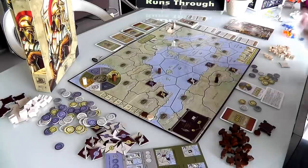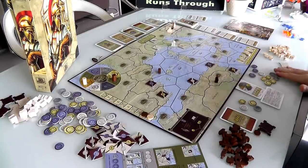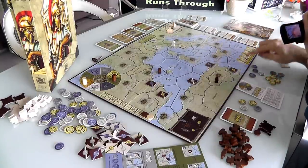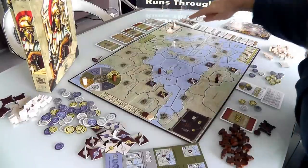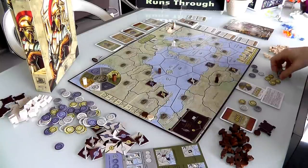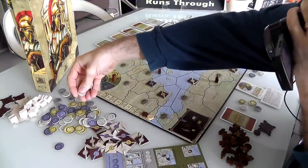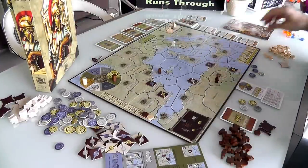Commerce is the most expensive special ability in the game. From now on it lets Jen convert resources into other resources at 3 to 2 — that's pretty good. Jen's just going to go crazy and spend all 9 gold on Commerce, completely bankrupting herself. She counts out 1, 2, 3, 4, 5, 6, 7, 8, 9 and has claimed this breakthrough.